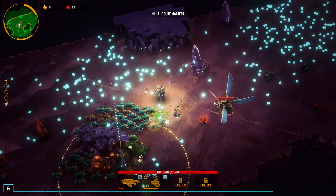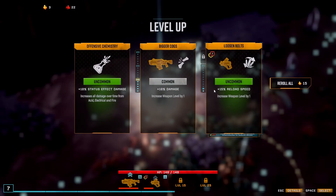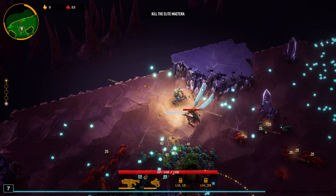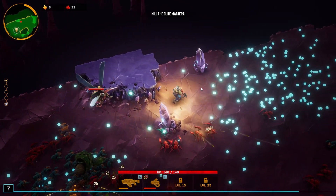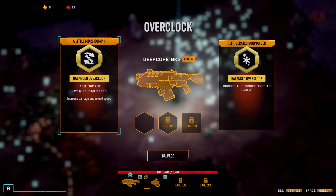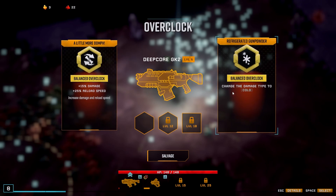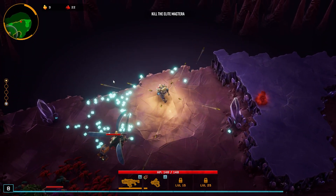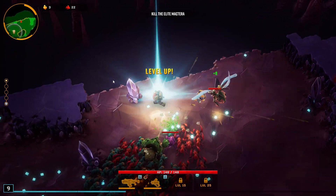Let's get another level up real quick — I guarantee we can get at least two, probably three. Do we go more damage or reload speed? I kind of think we go reload speed, because right now reload speed is kind of killing us. There's another level up — we'll go reload speed again. 15 damage or 25% reload speed? We should level up again — there we go.